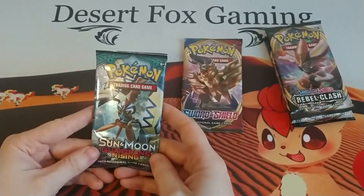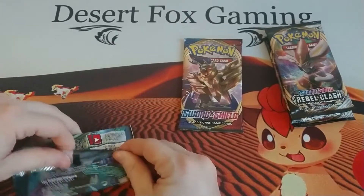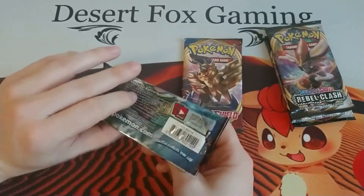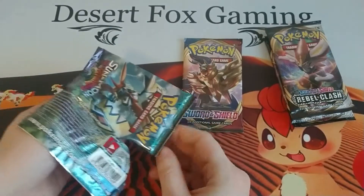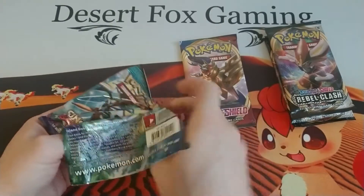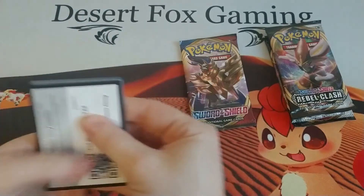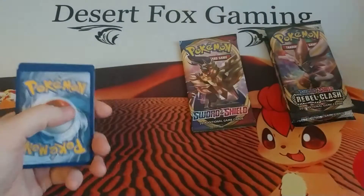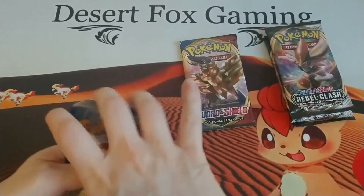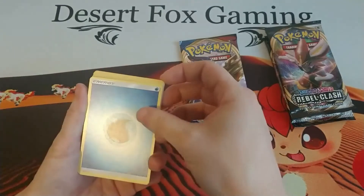Let's go ahead and open up the Sun and Moon Guardians Rising pack first. I don't know if you guys can tell, but we moved recently and are attempting to get organized. If you follow the Instagram account Desert Fox Gaming — links on the front of the webpage — you can see our semi-setup new gaming room, which I find quite exciting. We're trying to figure out how to completely set it up. We have a Water Energy to start out.